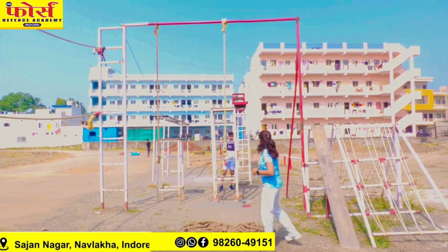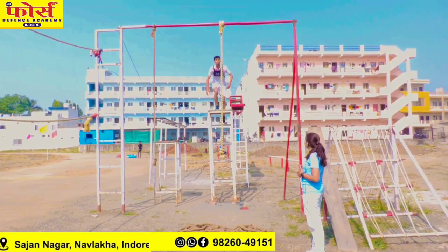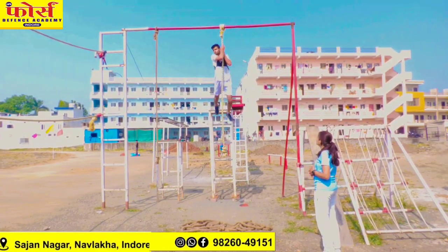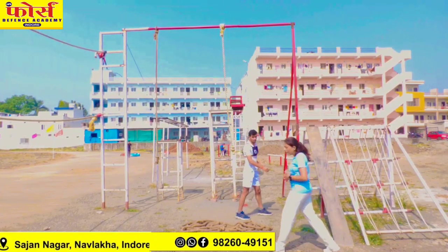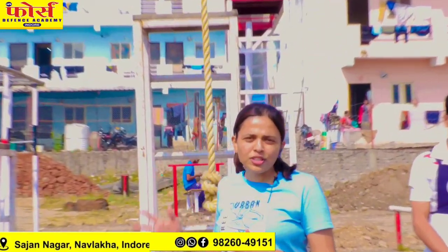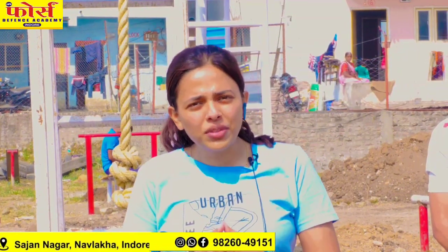Let's see how to approach obstacle number 10. Now stand up with rope climbing — please view this obstacle and approach it. Obstacle number 10 is optional for you; it's your choice to attempt it or not. So please try it wisely, choose it wisely, and then attempt it successfully.